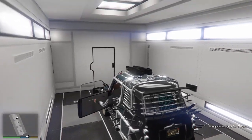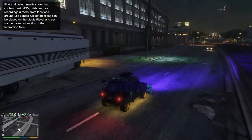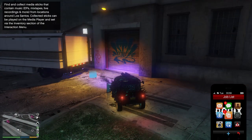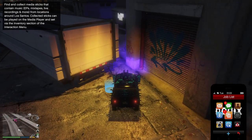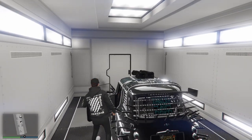Once you have the MOC parked with those two blue circles close together, pull the car out of the MOC. Then pull up your phone — you do not want to go straight into the LS Car Meet. Park the car right in between the two blue circles, close your phone, and start spamming right on the D-pad.